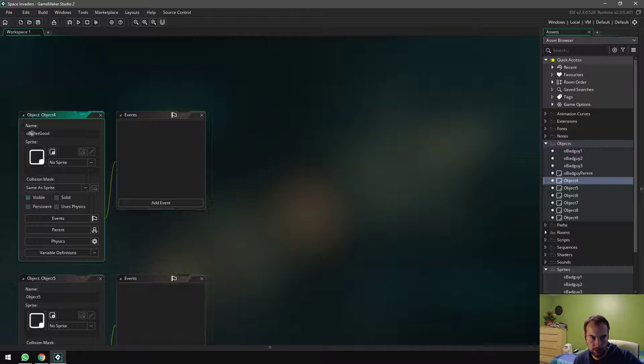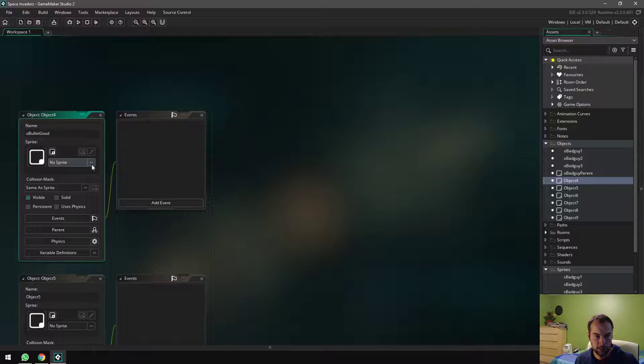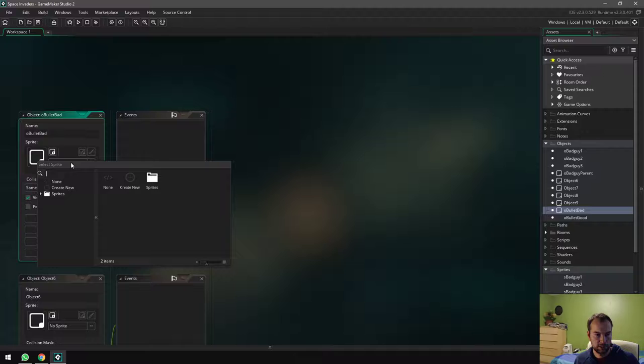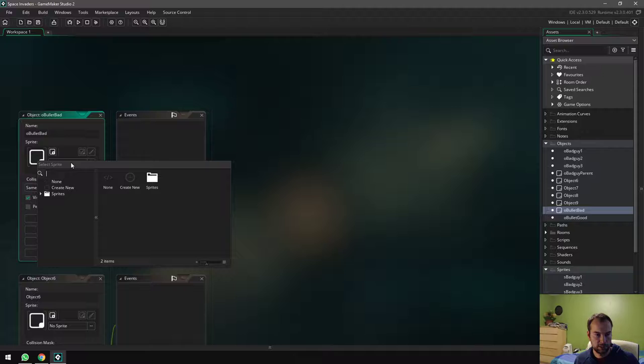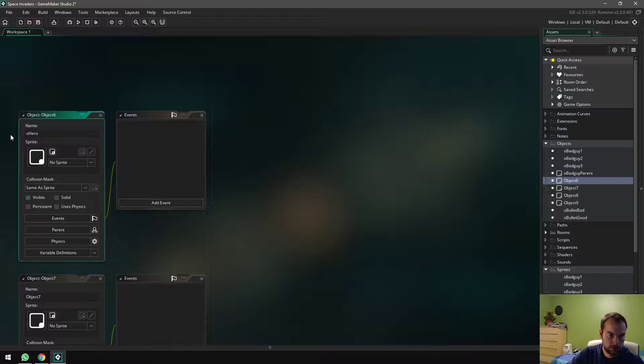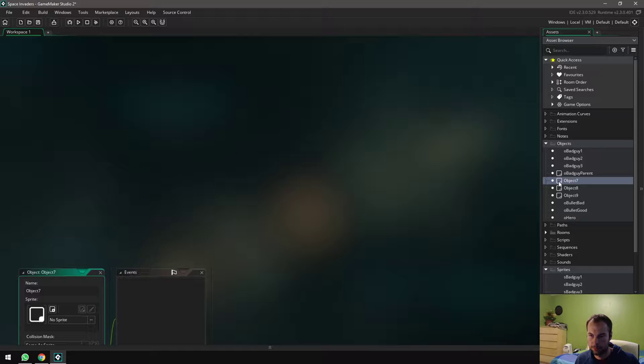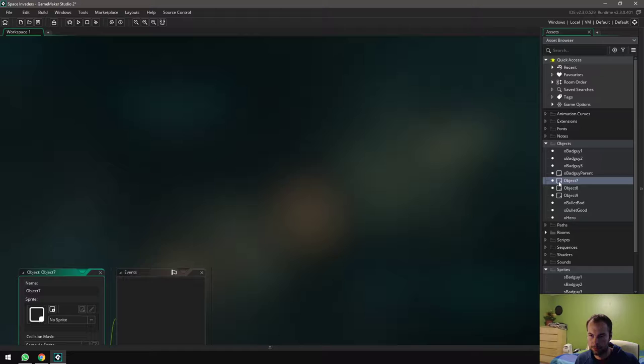I name bullets with the type first — 'o_bullet_good' and 'o_bullet_bad' — so they appear side-by-side and I know they're both bullets with similar behaviors. Both get assigned the 's_bullet' sprite. Then 'o_hero' with the hero sprite assigned. And 'o_platform' with the platform sprite assigned.